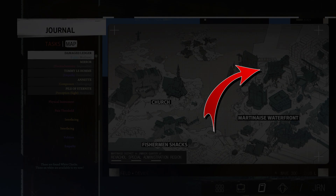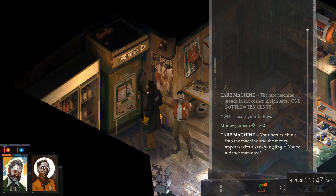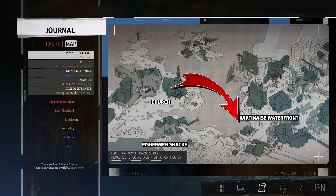Another place that's handy for making money is this apartment right up here. There's a lot of easy coins you can grab — it doesn't even count as stealing in this game. So go ahead and click on the machine.